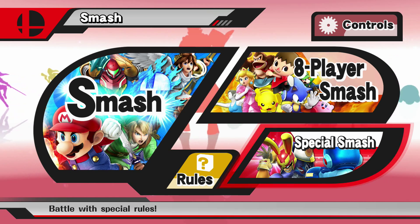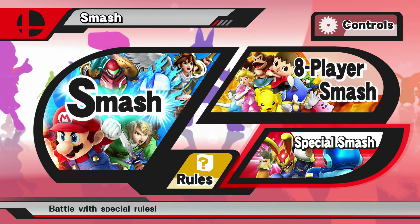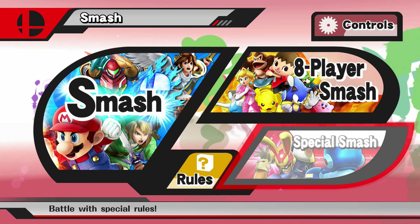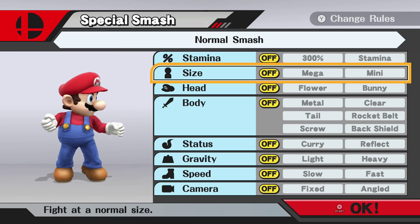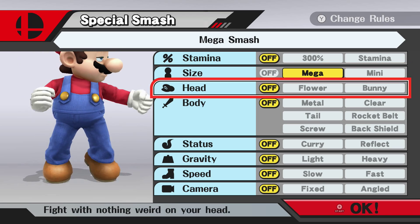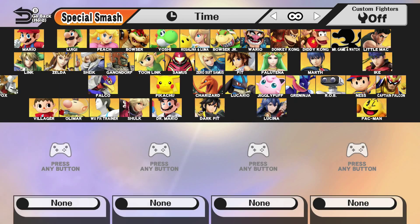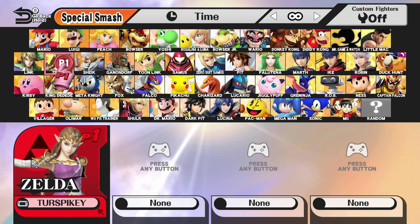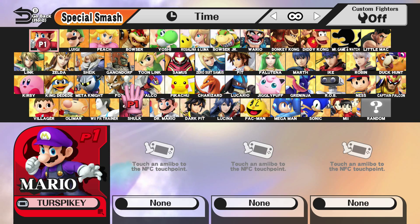Hey, what is up everybody, this is Ultimate Turst Bike and I'm going to be showing you how to make Mario very very massive. I probably know what you're thinking — you're going to be like, oh just go to mega — but there's a little more to it than that. This is where he gets extremely large, like about ten times the size of a normal Mario.